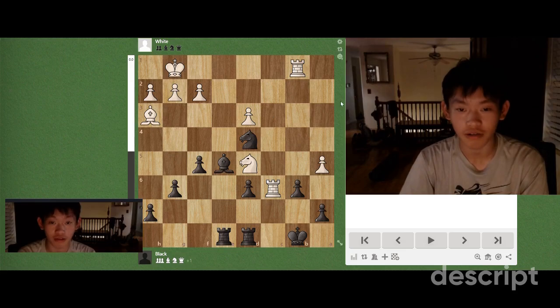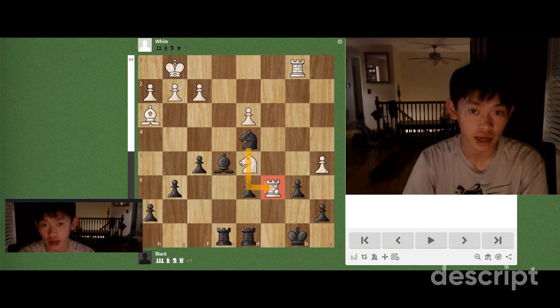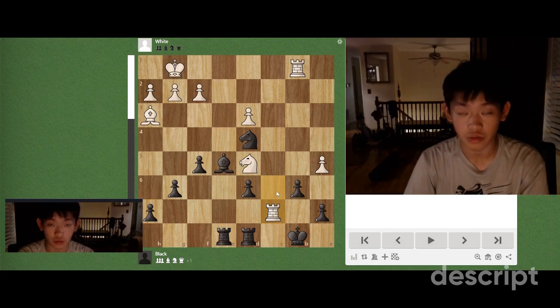Well, I just played rook c7, pretty stupid move, but the rook escapes the attack from the knight. So please pause the video now and comment down below what you think black should do to win this position.